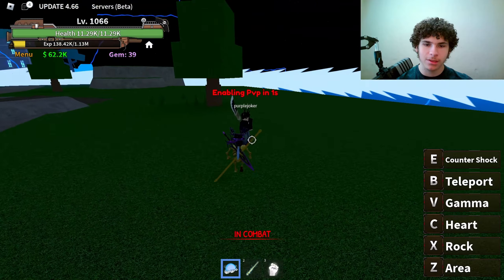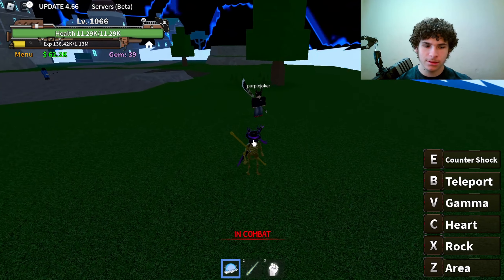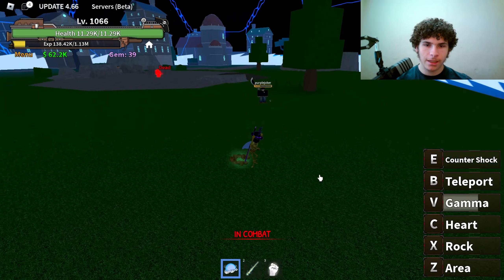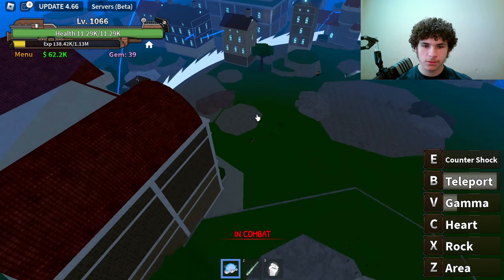Let's see what this does — stand still — Gamma. Okay, not bad. Now the next ability is called Teleport — it's like Blox Fruits: you're in the circle and you can teleport around.